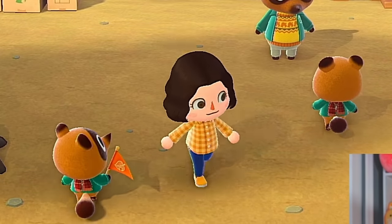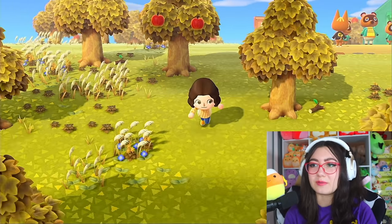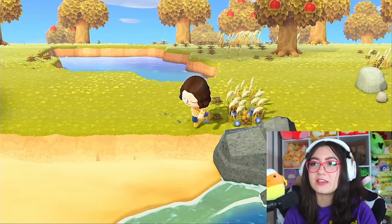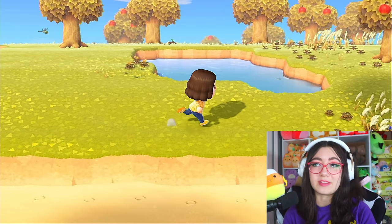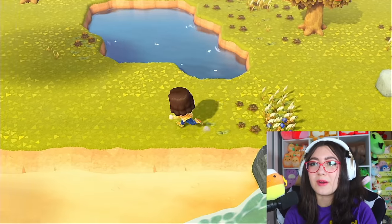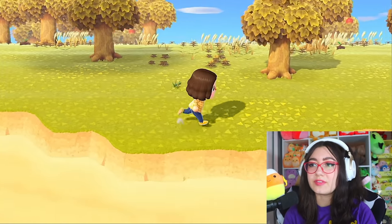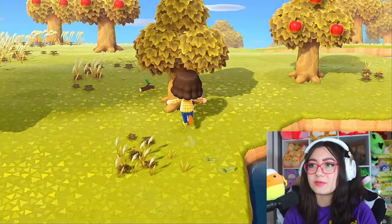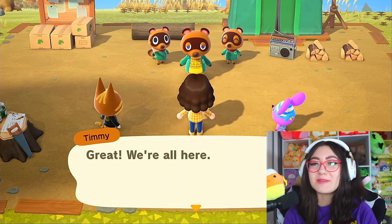Before we get into all this nonsense, I want to look around quickly. Here's the airport, and it's literally all the way on the left side of the island — so cool. I really like this little pond too, it's like a perfect little pond. And then we just have all of this right-side beach. Here's the river — I am very excited. Let's just get started with Mr. Nook.